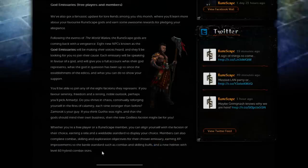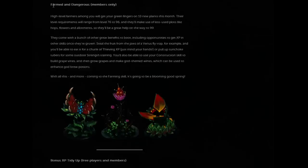Next up on the list is Farmed and Dangerous — you get it? Basically, it's just 10 new plants aimed at levels 76 to 96, and they're going to fill the lesser used farming plots such as hop, flowers and allotments, making those plots a lot more useful when training to 99. However, you won't just get farming XP because these plants are designed to also give you XP in a secondary skill. For example, the Venus Flytrap — if you manage to steal from it successfully then you'll also get thieving XP, and there's also one that gives you strength training XP.